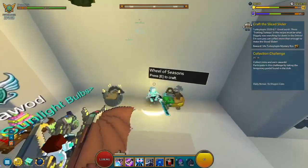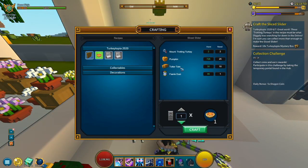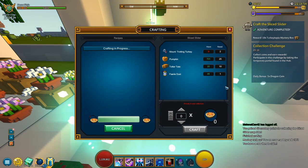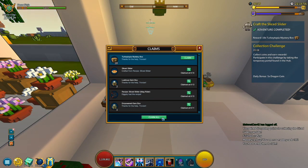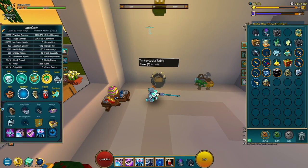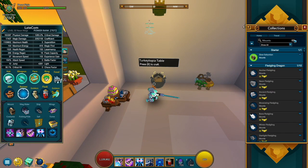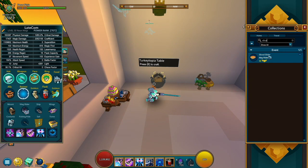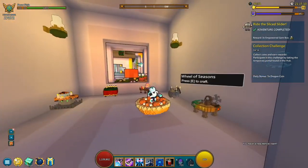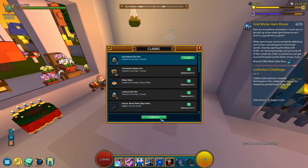Let's craft this Slice Slider Mag Rider — that kind of rhymes. The Slice Slider is going to take some Trotting Turkey, some Pumpkins, some Totter Tates, and some Fairy Dust. Pretty cheap, pretty cool. There we go — we've crafted it, ranked up on our alternate, and we've got 10 TurkeyTopia Mystery Boxes. Now let's go ride the Slice Slider. And there we have it — a pretty interesting mount. Looks like a pretty nice pumpkin pie looking thing.